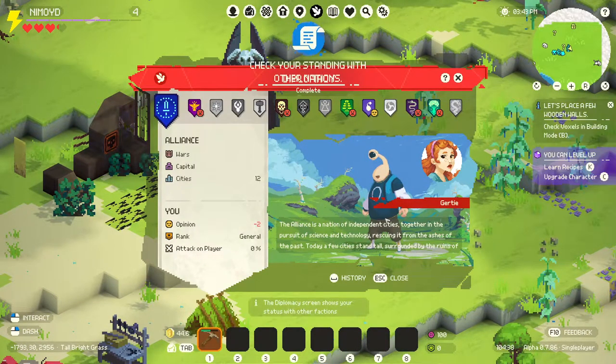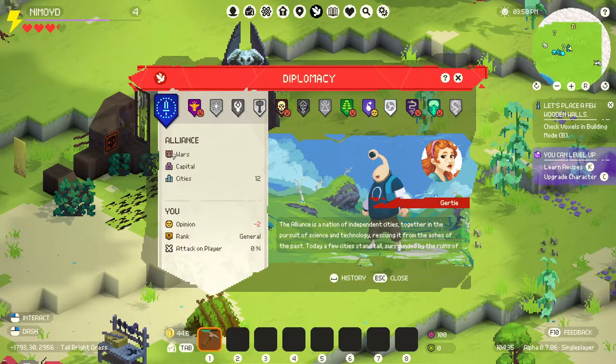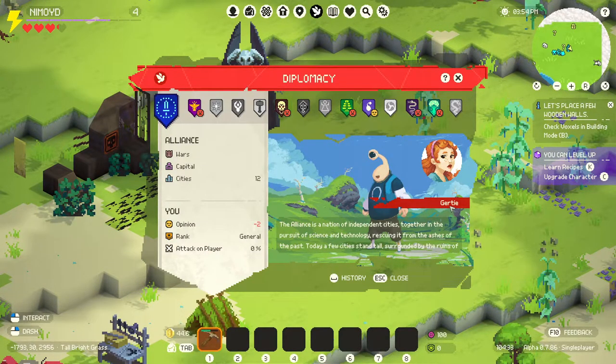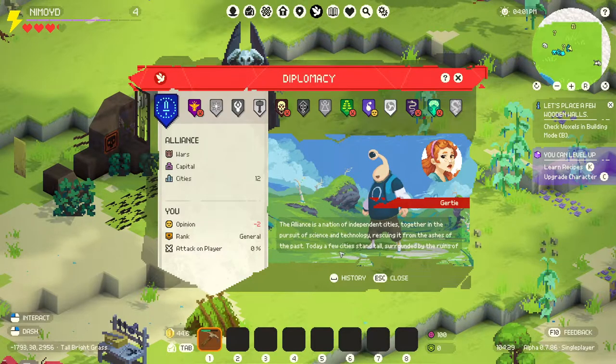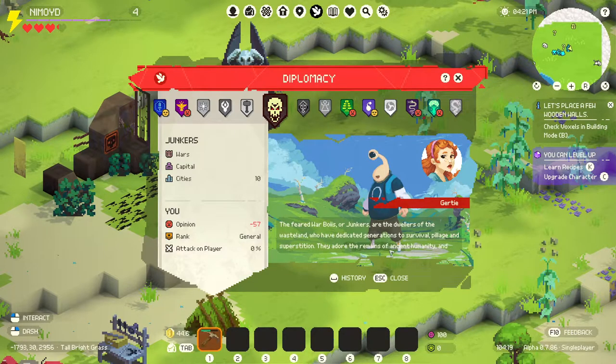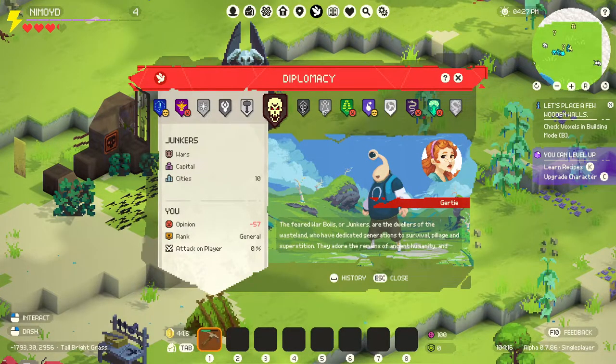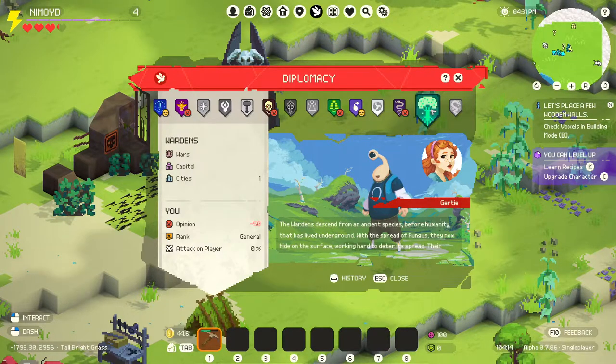Let's place a few wooden walls. Check voxels in building mode. Well first let's check this. Alliance, wars, capital cities. There's 12 cities. The Alliance is a nation of independent cities, together in the pursuit of science and technology. Recruiting from the ashes of the past. Today a few cities stand tall, surrounded by the ruins of... Oh, these are all the different things. The Junkers! Opinion negative 57. The Junkers - those are the guys that are right next to me. Attacked players 0%. The feared warboys, or Junkers, are the dwellers of the Wasteland, who have dedicated generations to survival, pillage, and superstition. They adore the remains of ancient humanity. Grouping tribes that compete for strength. There are six tribes on here.